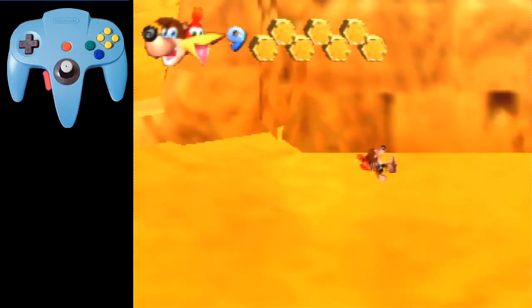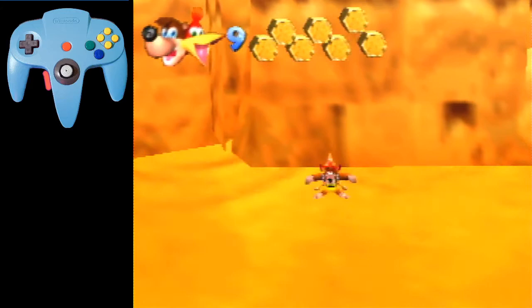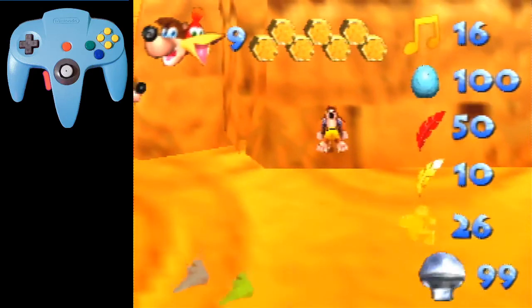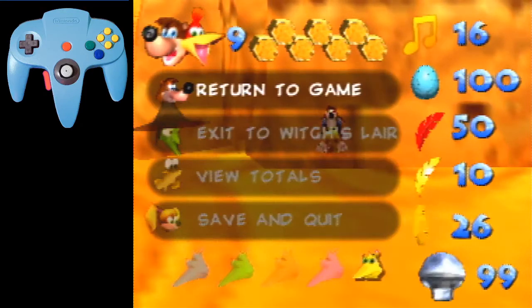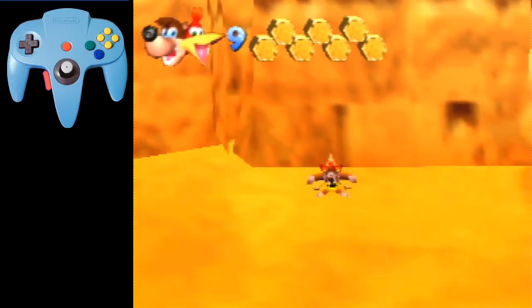First things first, you want to use the zoomed out camera for both setups. You want to stand right here, between this black line and right around here, like where Banjo's eyes are. There's a tiny bright spot on the wall — you just want to stand between that bright spot and the line. Right there is perfect.